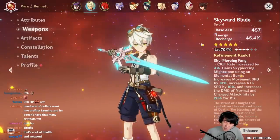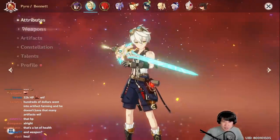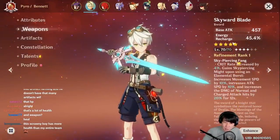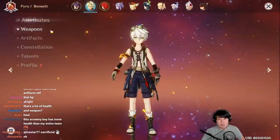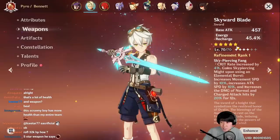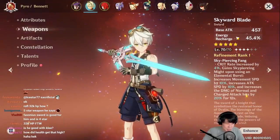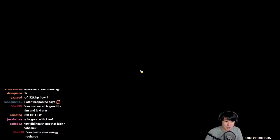For weapons, if you can give him a 5-star sword, do it — the base attack from the sword gets added to the white number, not the green. If the sword has attack percentage, it goes to the green, so you don't always need an attack percentage sword. He also needs energy recharge to spam his Q. If you don't have the Skyward Blade, that's fine — just use the highest star weapon possible.